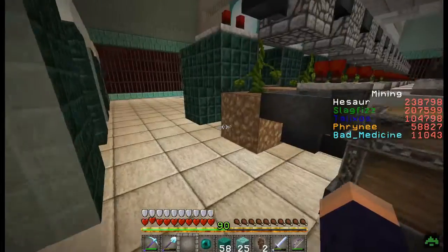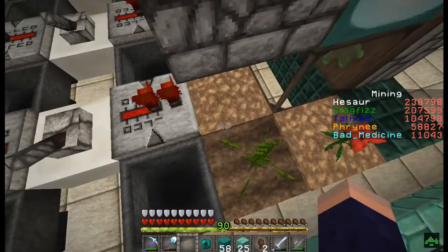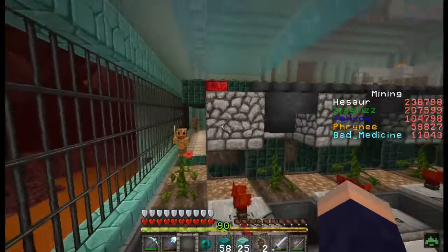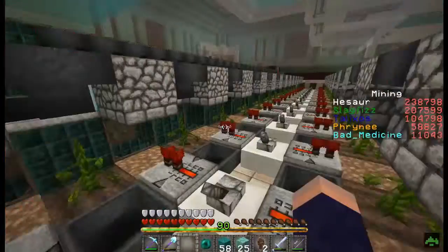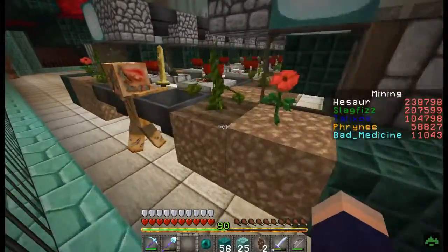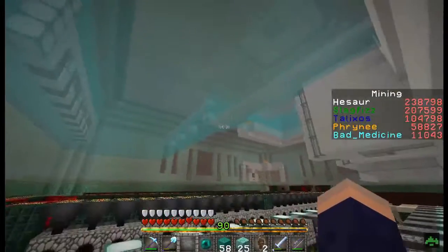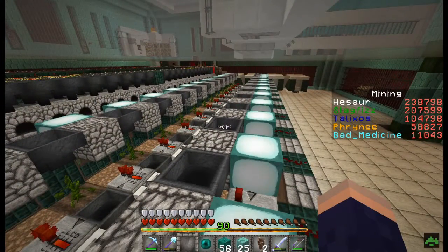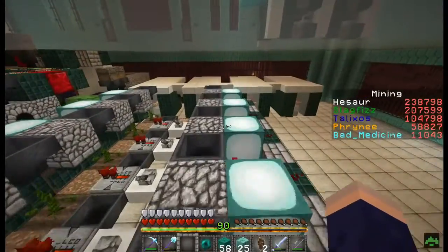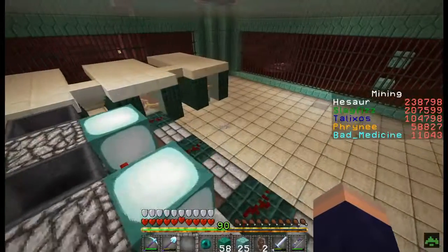It is really efficient — one of the most efficient waterless melon and pumpkin farms out there. It's genuinely excellent. It's tileable upwards, tileable left and right, and you can stack them up against each other. I was going to build more but decided against it because it's already efficient enough as it is.